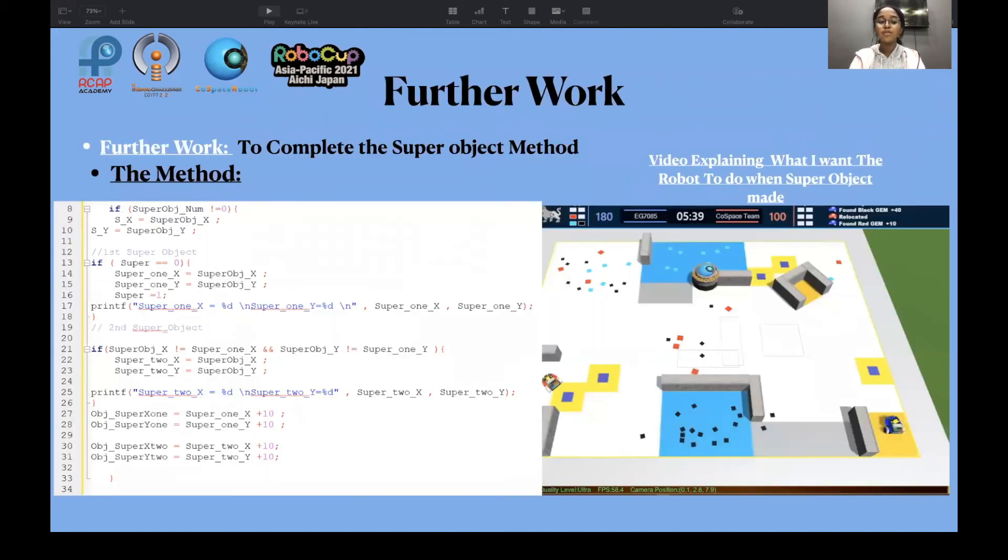Further work: to complete the super object method — to get the location of the first super object and the location of the second super object. The method uses: if super equals zero, then super_one_x equals the new variable; if super object not equal to P axis, proceed accordingly.